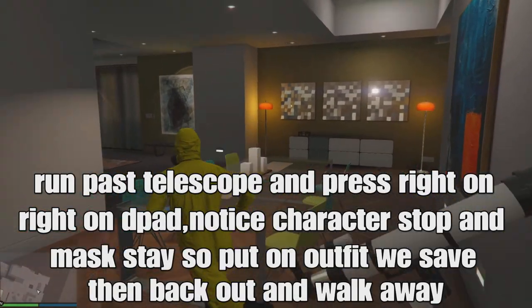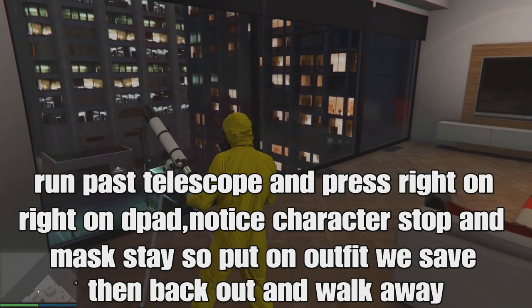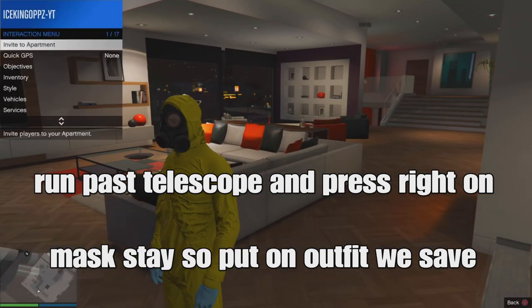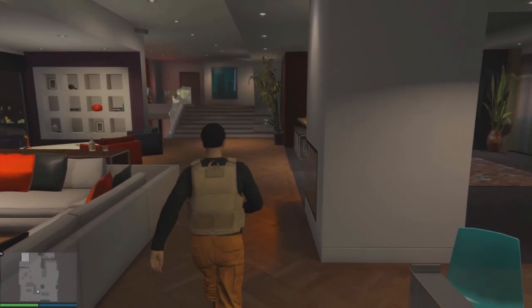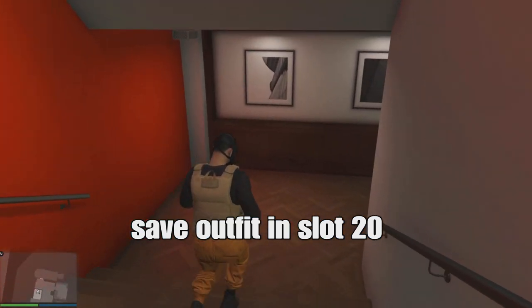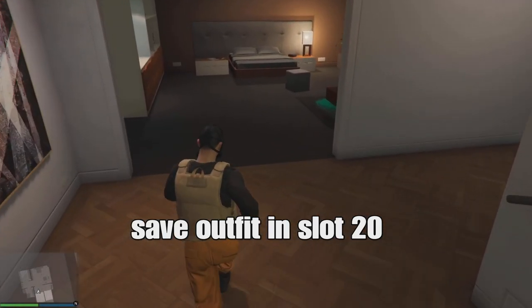When you're at the telescope spot, run past the telescope and press the dive button. Your character should stop — I got it on my second try. Right when your character stops, your mask will stay. Put on the outfit saved in slot 20 and back out, walk away. Boom — you've got the chemical mask on your outfit.